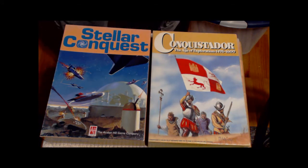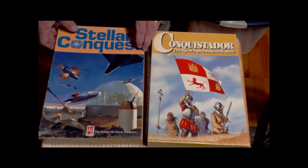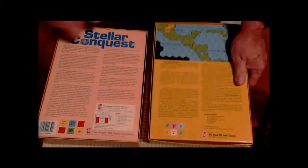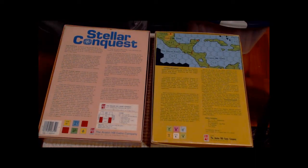The first two are Stellar Conquest and Conquistador — both the Avalon Hill versions. Both are practically in mint condition, unpunched, all the components pretty much like new. They're just fine examples of a couple of old out-of-print games and I'm happy to have them in my collection. Will I ever play them? Probably not, but I'm a collector more than a player.